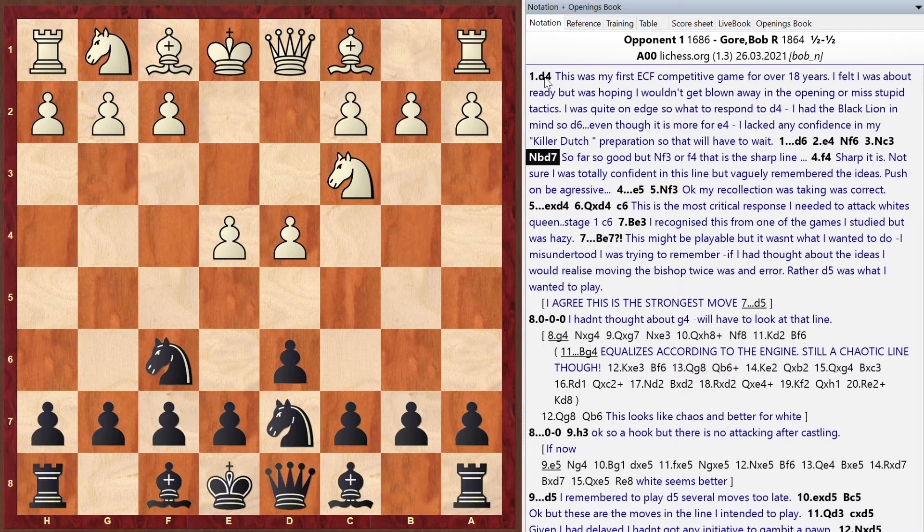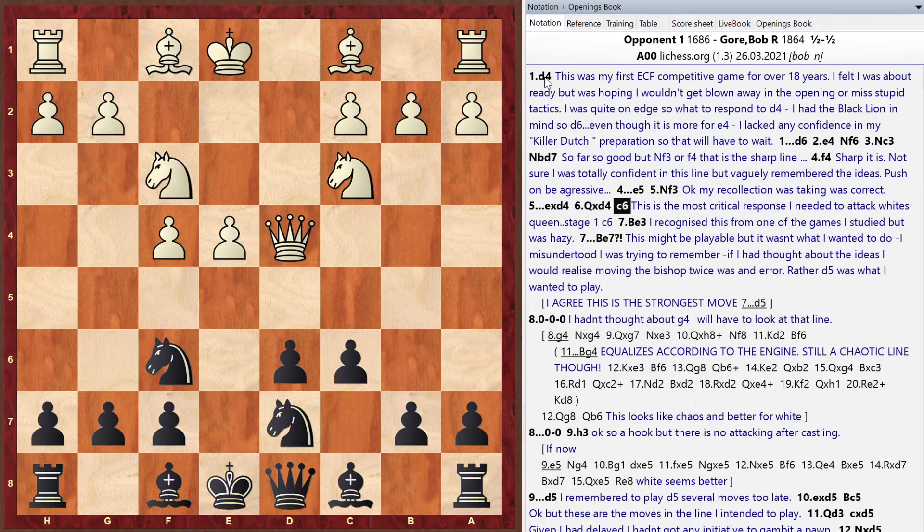Matt notes the Black Lion is an offbeat opening, so opponents may not have theory prepared. Bob mentions he feared the f4 move. He had a higher rating on Lichess and was placed in the under-2000 category, facing a highly rated player by UK standards. His opponent played a sharp line but Bob had studied a relevant game, so he wasn't completely lost.